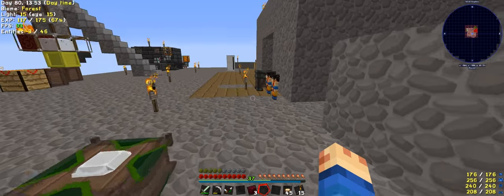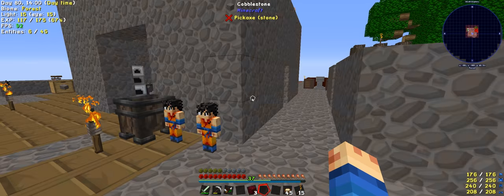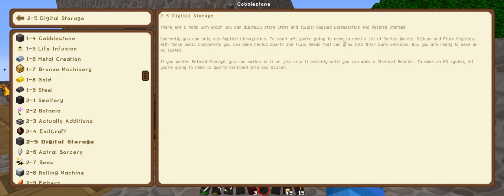I could make a piston. Let's have a look in here, because we could actually start the digital age. We've got Applied Energistics logistics and refined storage. Currently you can use Applied Energistics to sort stuff — you're going to need a lot of certus quartz, silicon, and fluids crystals with these basic components. Or rather refined storage, which I actually prefer. You can switch to it or just keep it entirely until you can make a chemical reactor to make an RS system.